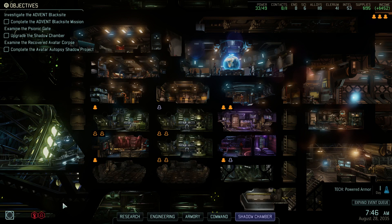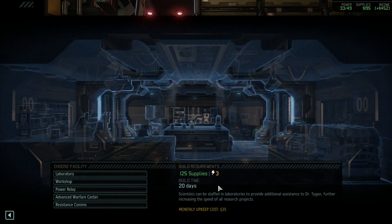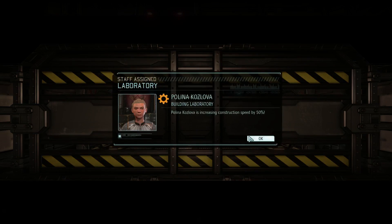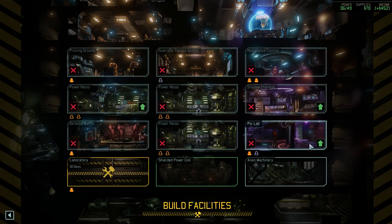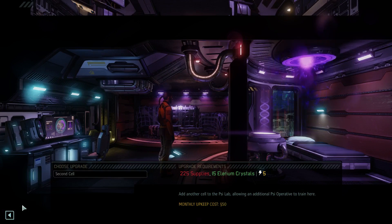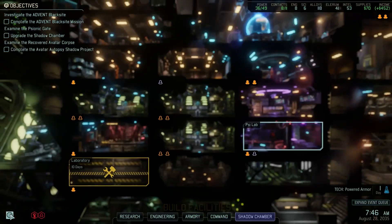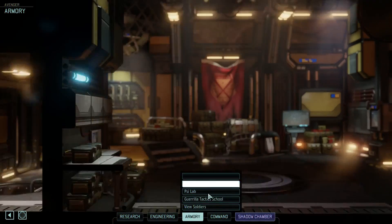I also have 195 supplies. We're going to go here and build a laboratory. We're going to put one of you guys here. Don't know what upgrading this tile will do — oh, it'll give me another cell to upgrade more rookies at the same time, which doesn't matter because I don't have any rookies right now. Actually, speaking of which, let's take a look at that.